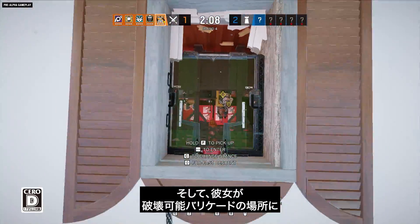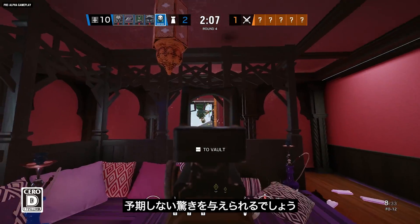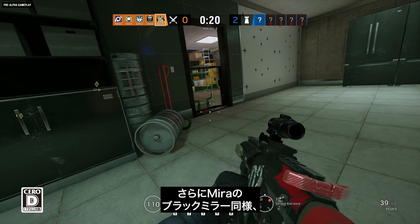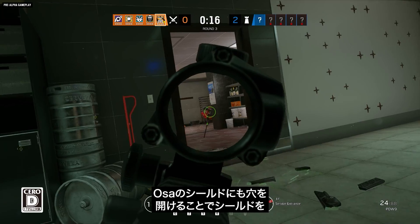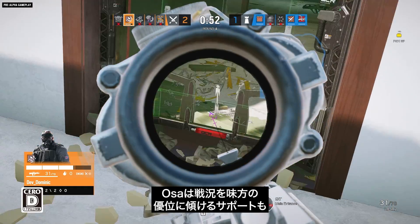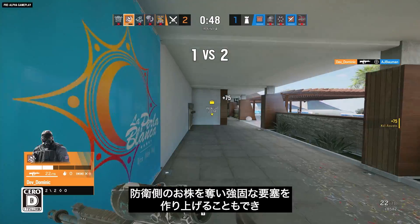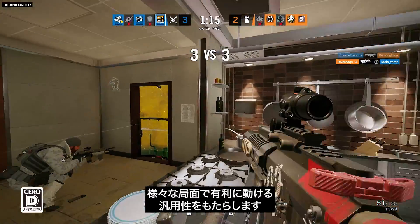And if there's a breakable barricade where she wants to deploy it, anyone on the other side is in for a fun surprise. Much like Mira's black mirrors, Ossa's shields have a pressurized canister that can be punctured to drop the shield entirely. Ossa brings a lot of utility to help modify the battlefield to her allies' advantage, and set up formidable fortifications to give the defenders a taste of their own medicine.